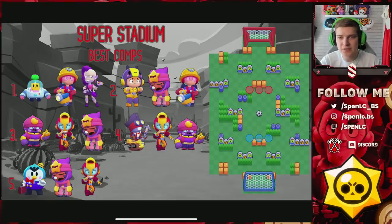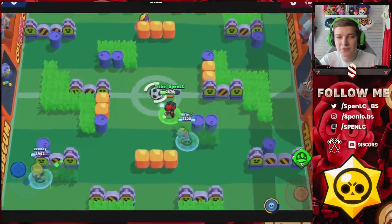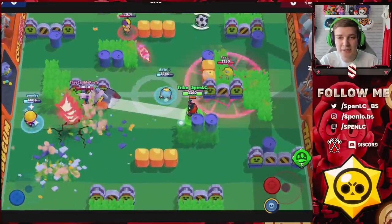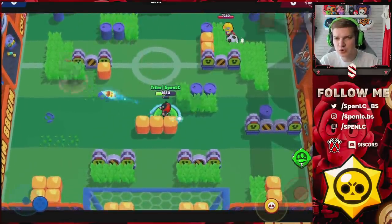For Super Stadium — the map currently in rotation — the number one comp is definitely Sprout if you want to be pushing high trophies. You're going to see a lot of Max, a lot of Gene, they synergize really well together. Sandy can be put into any single combination and it's going to work. Mr. P is very good on this map for his scouting ability with the Porter — you can lob it into the L-shaped wall down the left side to scout the grass where you see a lot of Roses and tanks. Bee is going to be really really dominant inside of this map.